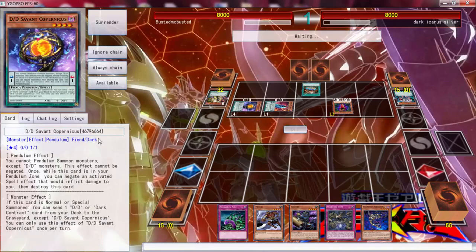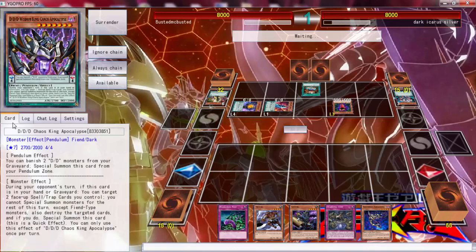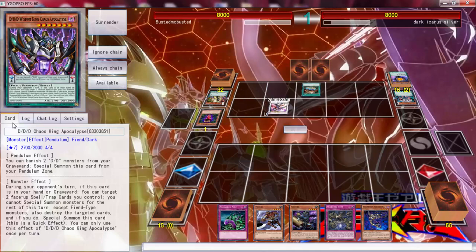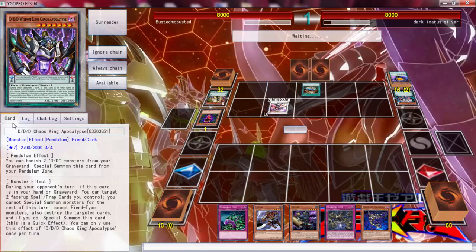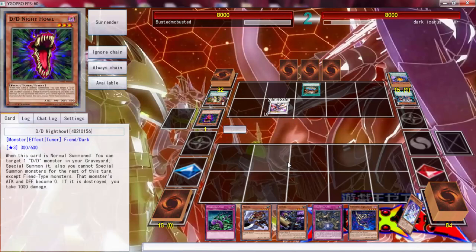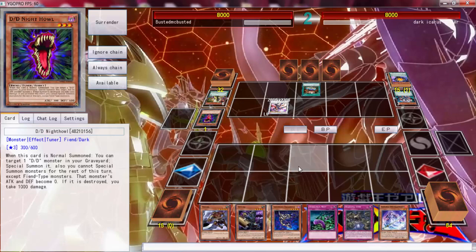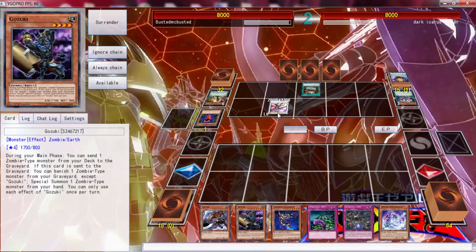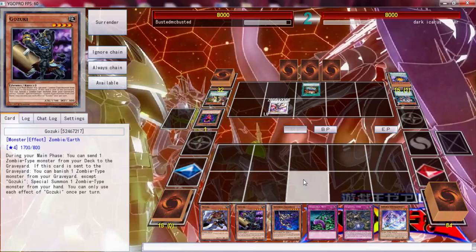Yeah, so it's only once per turn. Pretty much what he can do — what did he search? During a point of turn, if this card is in the hand, target two face-up spell and trap cards you control. You cannot summon anything except Fiends this turn. Destroy the targeted cards. The Shadoll Core is decent. Needlebug Nest is actually good — we can at least protect ourselves from two attacks or destructions.